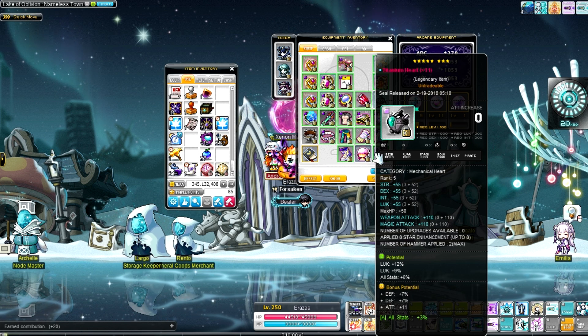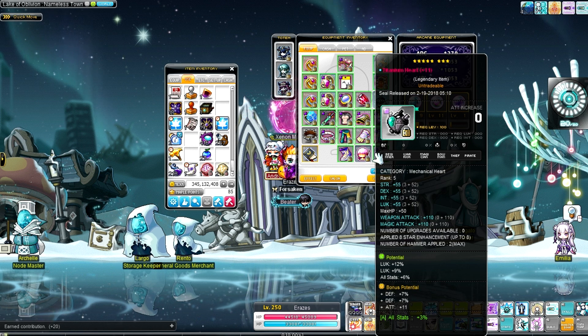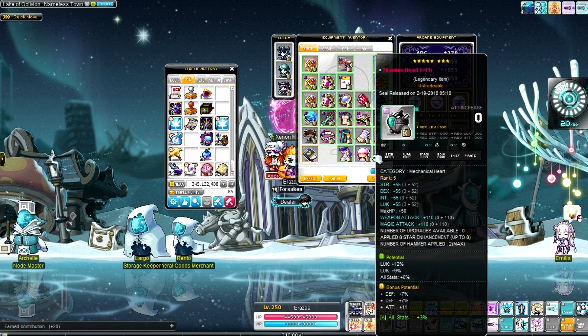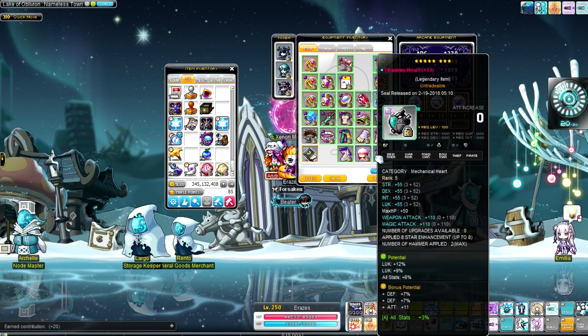I got 110, and I landed on 27% luck. I hated myself for equipping the heart before I finished cubing it, but I will change the stats whenever I feel like it. It is a nice equip to have there.